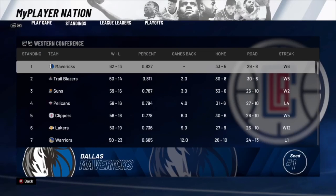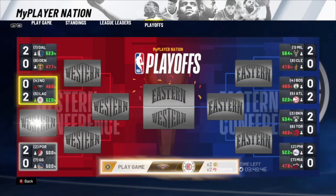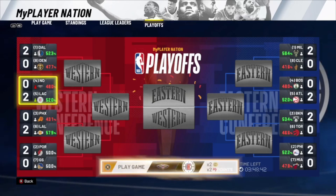Go to your MyPlayer Nation tab, go over to Playoffs, and you'll have another MyPlayer Nation game available — again double VC, double mod points, and double badge progression. Load up this game, ball it out, and get as much badge progression as you possibly can.